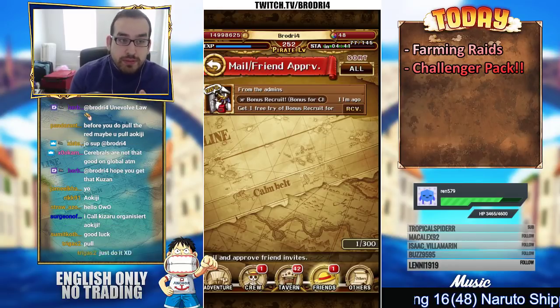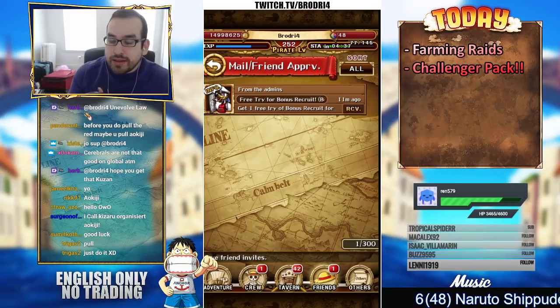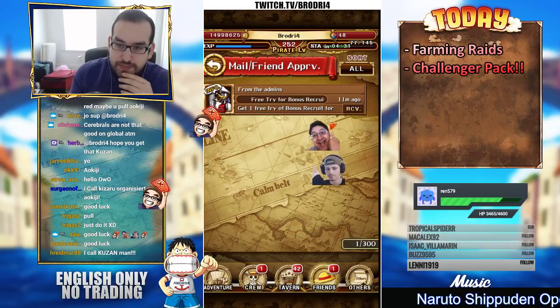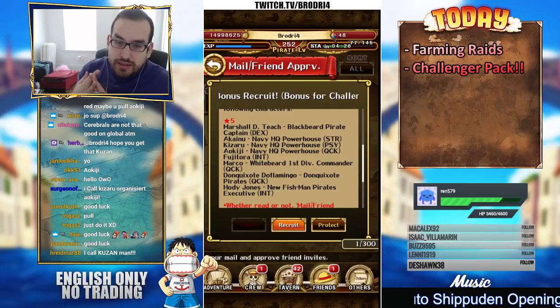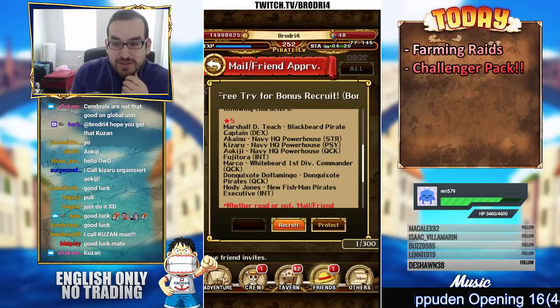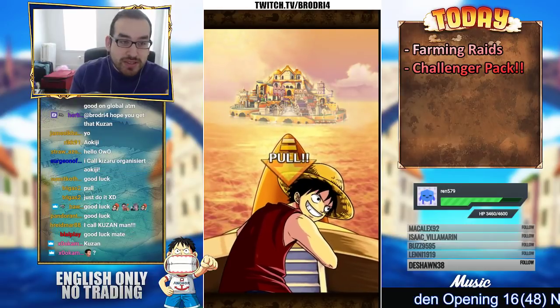If it's a dupe then we can feed it to the Rayleigh's shop and we can get the crow ship, which I still really need — although I don't need it yet, not until the end of anniversary. Here we go. We need Akainu, Kizaru, Aokiji, Marco, and Dofi — all of those would be awesome. Kuzan would be the best, Marco would also be really good.